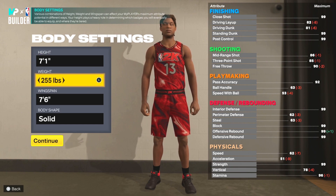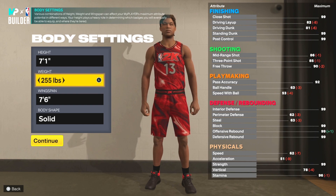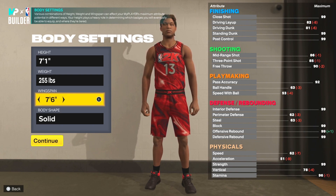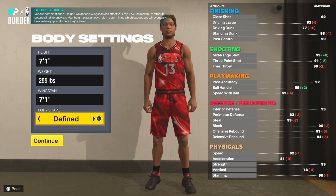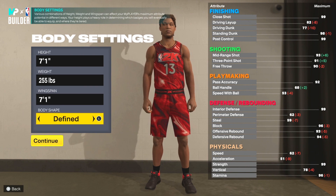Our weight is going to remain at 255 pounds. This is more of a post scorer, so we're going to be doing all the cheesy post hooks, drop steps, and this build can actually shoot as well. For the wingspan, we're going to go with seven foot one — we're really not too concerned about defense, this is an offensive-minded player, but we can still play solid defense. For our body shape, we're going to go with defined because the arms look a little bit longer.